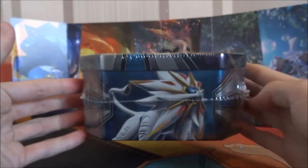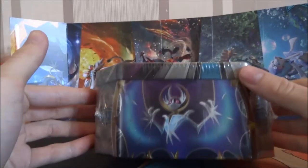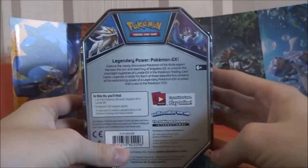So there's the bottom. There's the side — that's Solgaleo. Here's the top; you can't obviously see it, but it says Pokemon across. And then there's Lunala. And then there's the back.